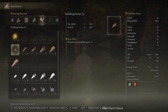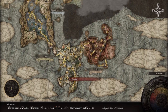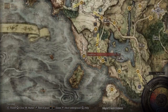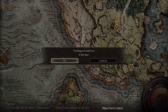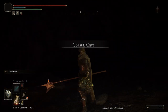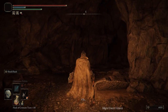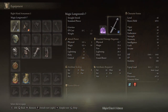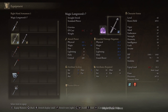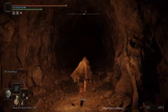We need 12 smithing stones 1 and we have 5, so let's go get 7 more. We get 3 at the coastal merchant on the coast near the coastal cave — he's got 3 smithing stone 1s for sale. I've already got a longsword up to plus 7, but I want to be fair, so I'm going to use my unimproved longsword and bring it up to plus 3.